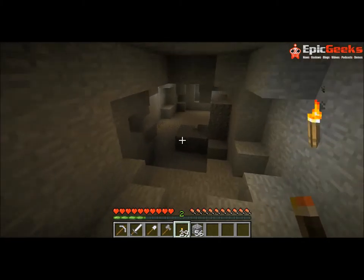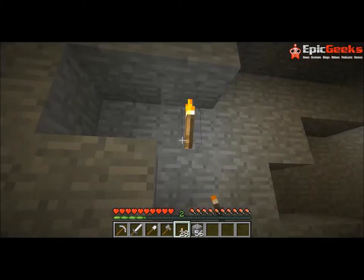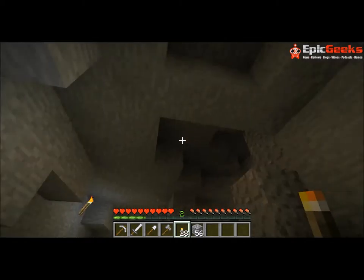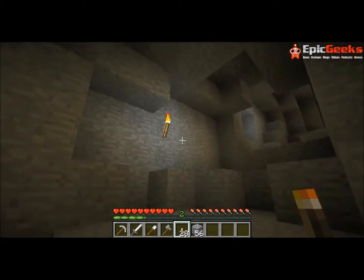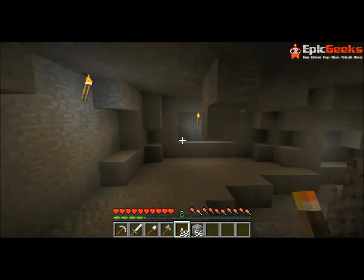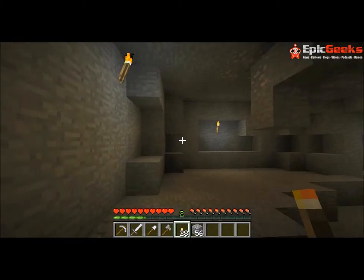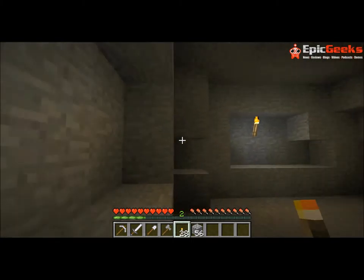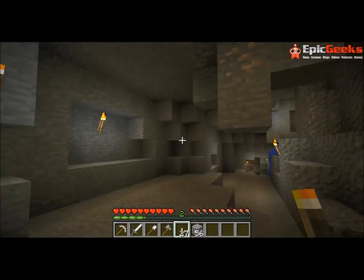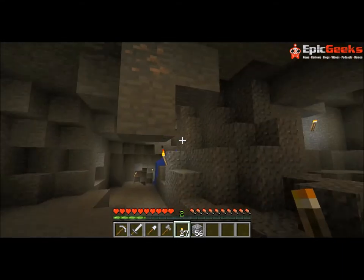I was quite surprised I didn't come across anything nasty - monsters, nothing. So I was very lucky. But monsters can spawn in dark areas. So bearing in mind, as I said, this area does go up to our little den. We want to make it light so we don't get anything nasty spawning and coming up and greeting us when we're sleeping. But I found iron - loads and loads of iron.